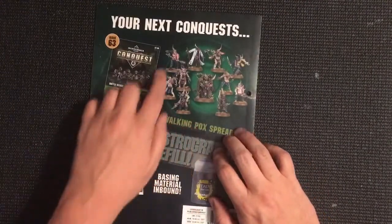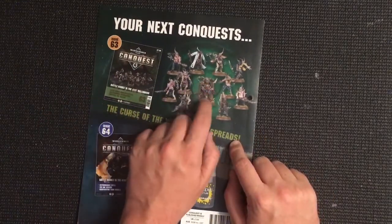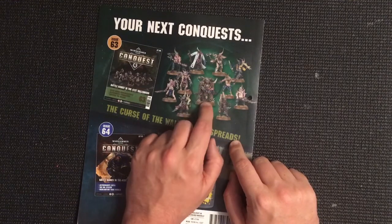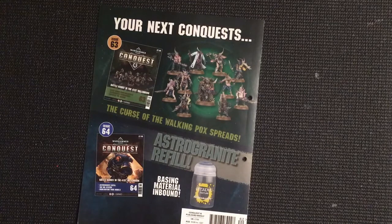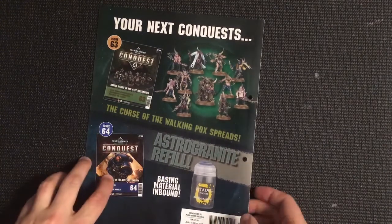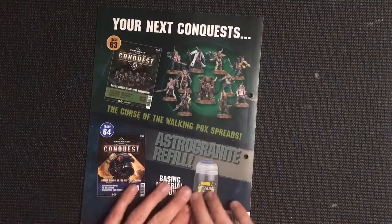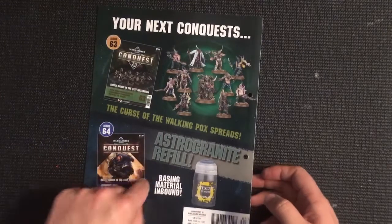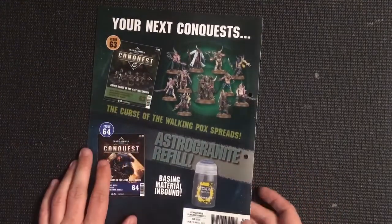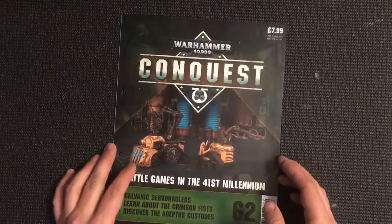Next week we've got the same sprue of Pox Walkers as we had very recently. The only difference is we've got some parts left over from a previous issue which will allow us to make up the alternative Plague Marine. Then issue 64 is back to Astra Militarum with another paint refill. Everyone moans about the paint issues - people don't think they're good value for money - but we will be back with issue 63 in a couple of days and issue 64 the week after.